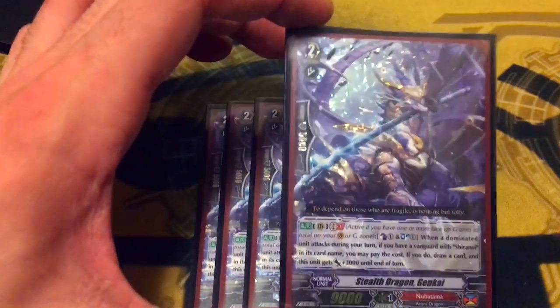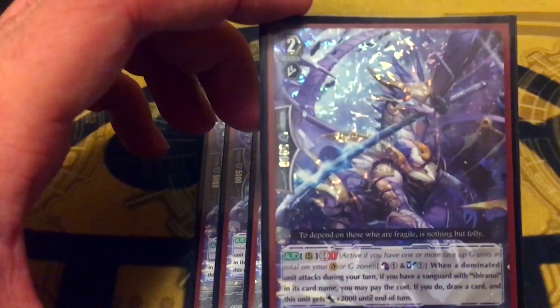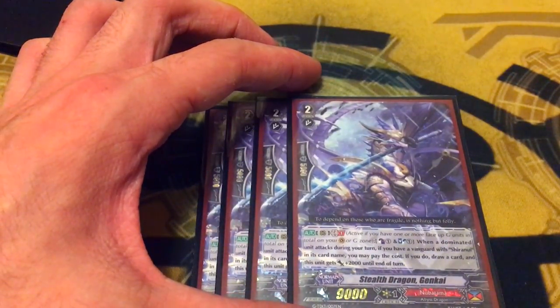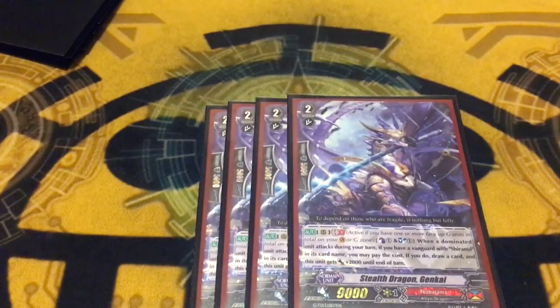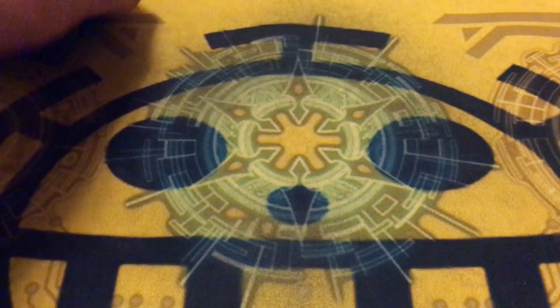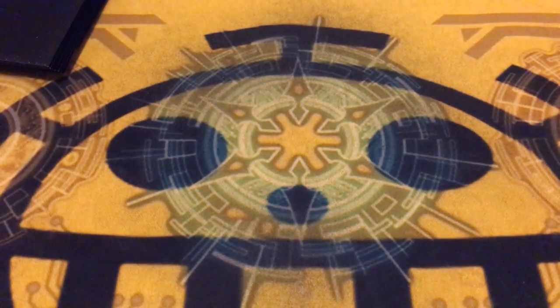Stealth Dragon Genkai — it doesn't have hands but it can hold a katana, apparently, backwards. When a dominated unit attacks, you can counterblast one, soulblast one, Genkai gets 2k, and you get to draw a card, which is pretty dope, because you can just keep plussing. There's a bunch of stuff that goes into the soul and there's a pretty decent countercharge engine, so you can use this ability pretty frequently. Genkai's a good card — you should definitely probably run Genkai.